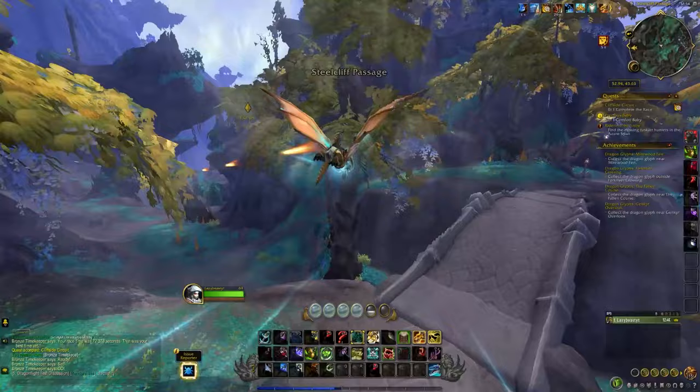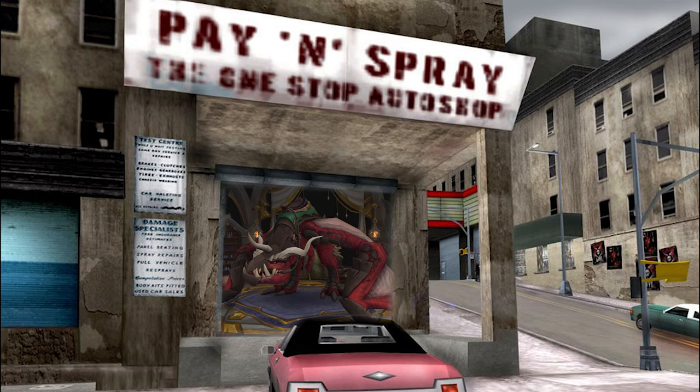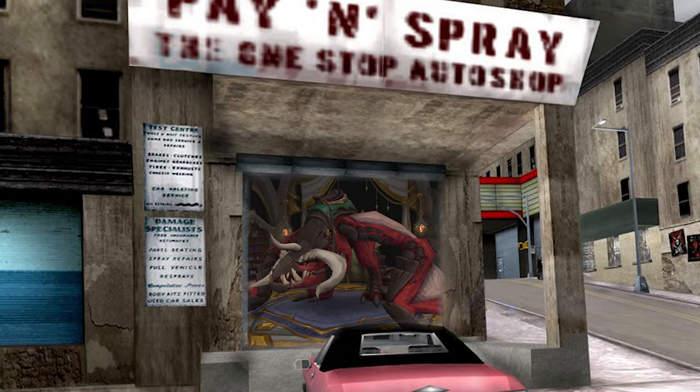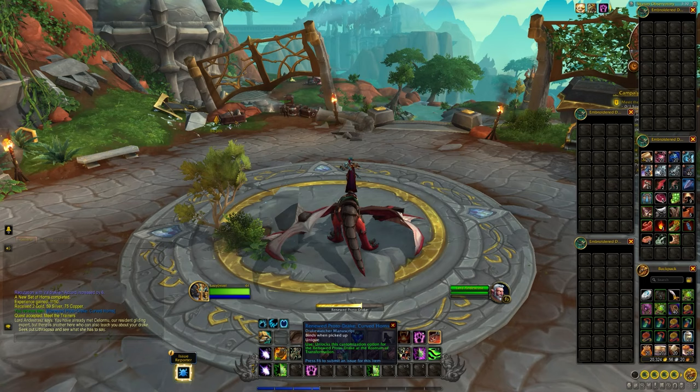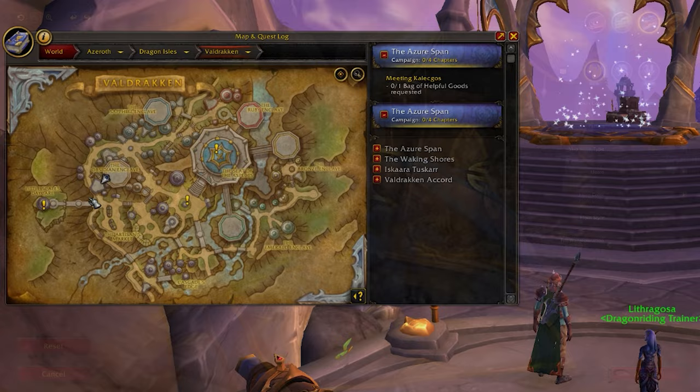Now it's time to make your dragon look sexy. To customise your dragons, you need to unlock appearance pages which come from loads of different sources, then go to what's called a Rostrum of Transformation. You can find one where you first get your dragon riding mounts and do the tutorial, and there's also one in Valdrakhan — ask a guard for directions. You just customise them, click accept and off you go looking sexy as hell.